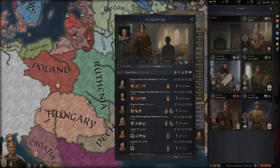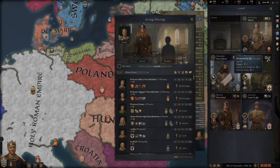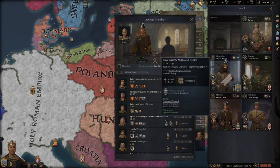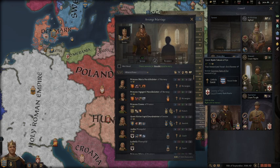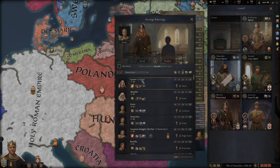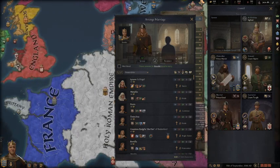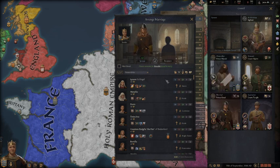Let's go to my council and check out what I have. Prince Harold, my son, is my chancellor — he's only got diplomacy of 10, pretty average, kind of on the weak side. My steward has stewardship of 12 and I have 18, so that tells you that's not very good. My son has marshal 15, and my spymaster has intrigue of 14. So what I really need is a better chancellor and a better steward. I could find somebody to join my court who's high in stewardship — like her, she's got 23 stewardship.